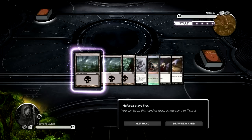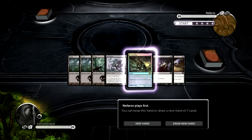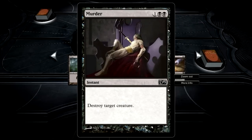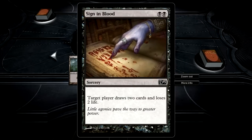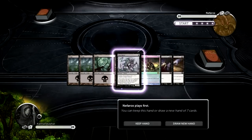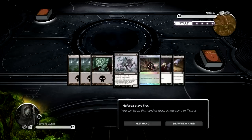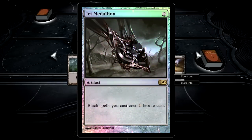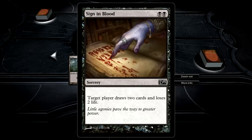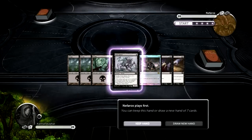Nephrox is playing first. Three Swamps, Fume Spitter, Jet Medallion, Murder, and finally Sign in Blood. I'm a fan of this hand — we have three land, an early drop creature that also doubles as removal, some mana acceleration, more removal, and some card drawing effects. So even though he's playing first, gotta keep the hand. Let's go.